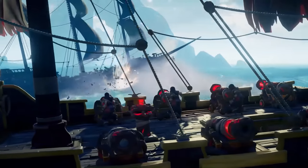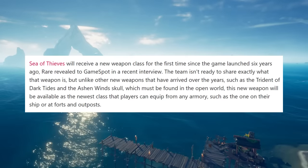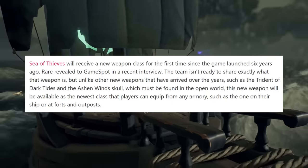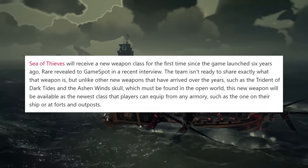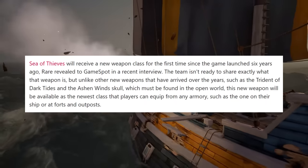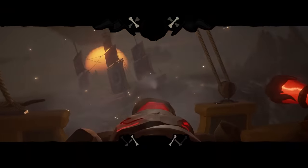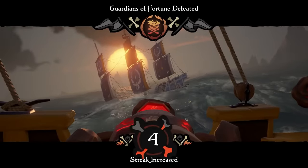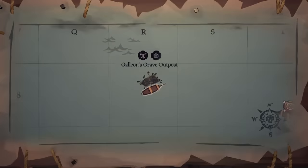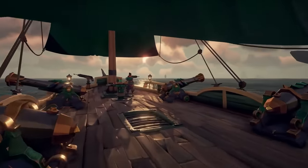Sea of Thieves is getting a new weapon class. GameSpot reported that Sea of Thieves will receive a new weapon class for the first time since the game launched six years ago, as revealed by Rare in a recent interview. The team isn't ready to share exactly what the weapon is, but unlike other weapons found in the open world — such as the Trident of Dark Tide and the Ashen Windskull — this new weapon will be available as a class that players can equip from any armory, such as on the ship or at a Fort or Outpost. It's exciting to speculate whether it will be a melee weapon or a new gun — let me know in the comments what you want to see!